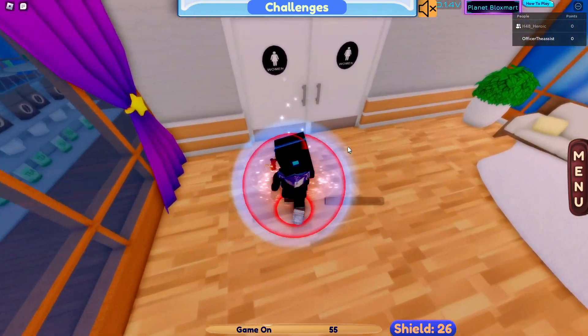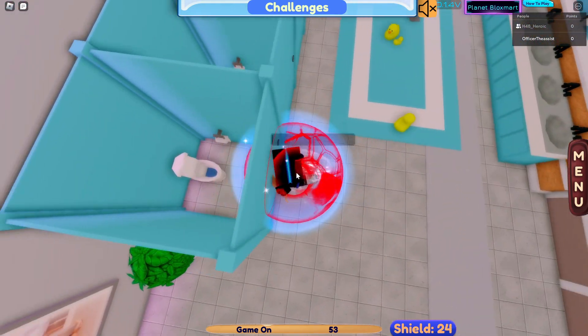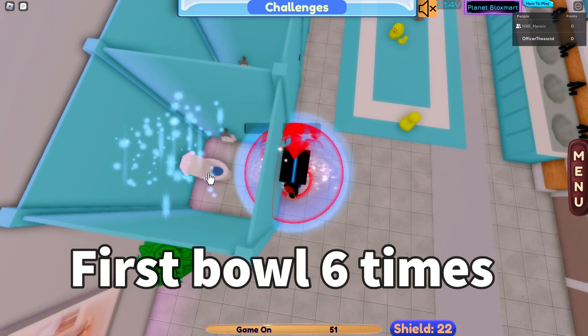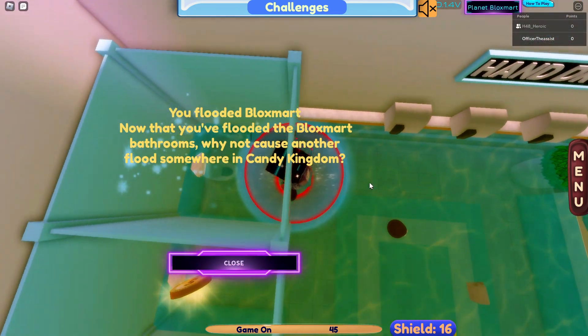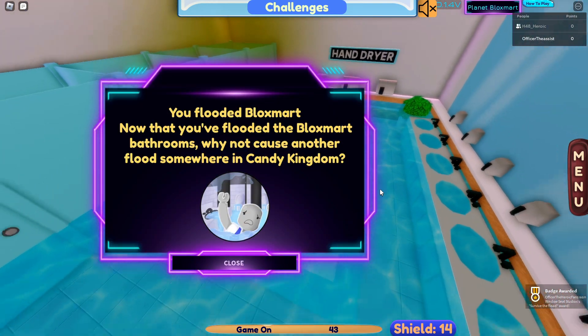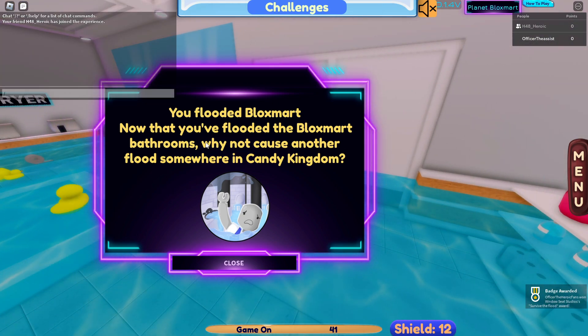Now go to the second floor restroom. You'll need to press in this order: first bowl six times and sixth bowl two times. Once you've completed the orders correctly for both restrooms, a message should pop up confirming that you've flooded Block Smart.